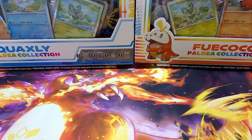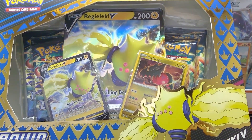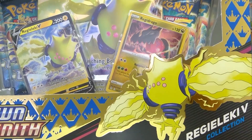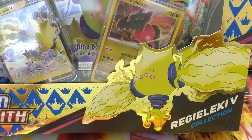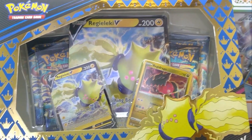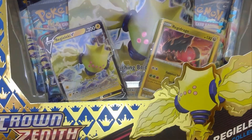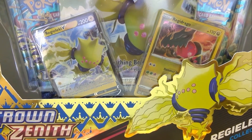Hey YouTube, PokeMonk here, back with another Pokemon box opening. Today we're going to be opening up a Crown Zenith Reggie Lucky V Collection premium box. Previously we opened up the Regidrago V box, and we're also giving a Regidrago V collection box away once we hit 25 subscribers. So please do subscribe, and you may have a chance to win one.